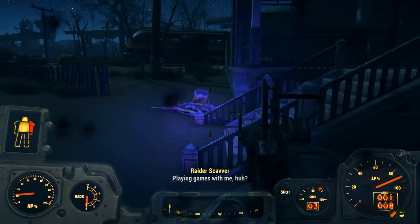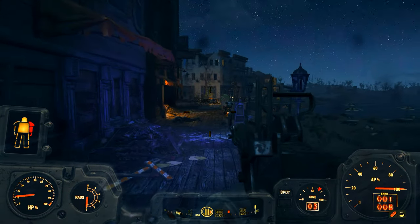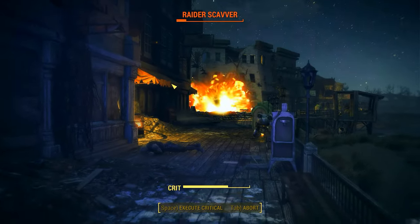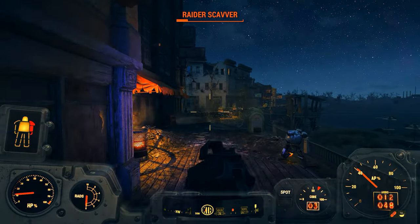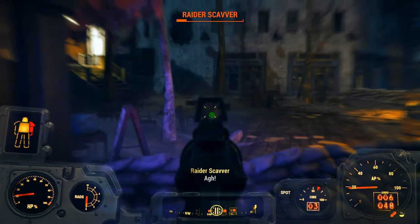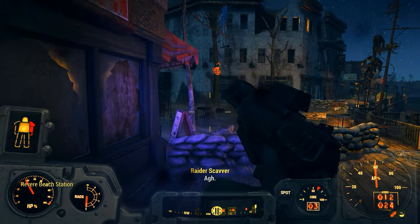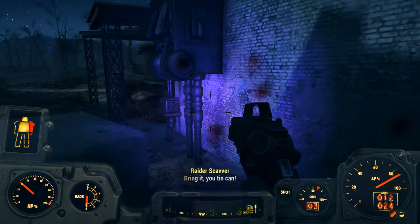Some of these raiders have what feels like never-ending grenades - it's amazing how many grenades they throw. Grenades keep smashing right into my back and face. I'm almost dying here! But we discovered Revere Beach Station, which is important.